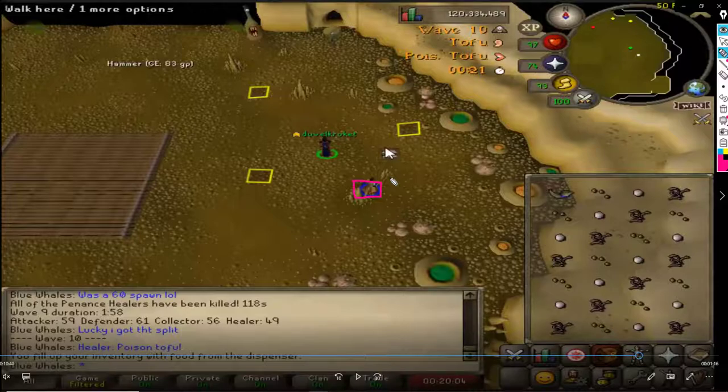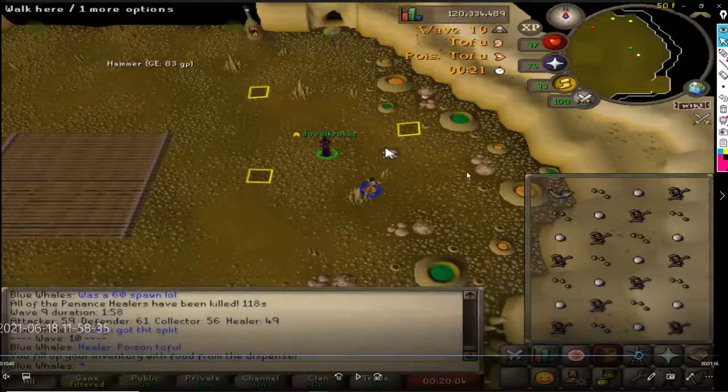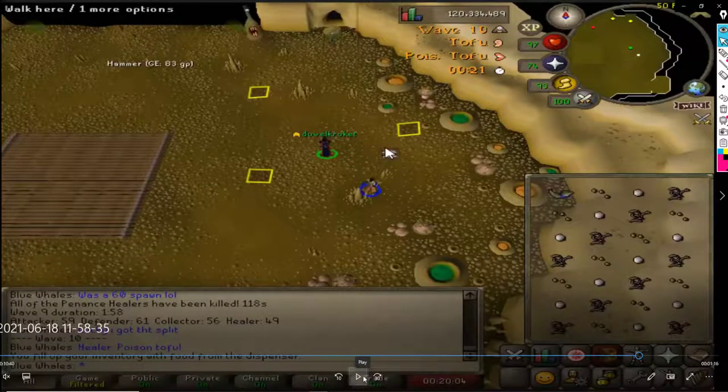Some people might not realise that you still have to delay for the second healer on Wave 10. You kind of still want to - it's still good to do. It helps a lot. And this sort of line is where you want to delay. Ideally this square though, where I'm stood. There are a few other spots you can delay, but this is ideal. And I'm not placing a safety food because I'm confident, so you should have confidence too.